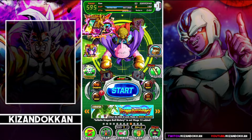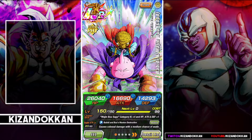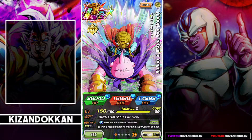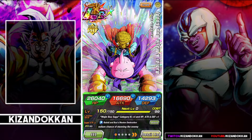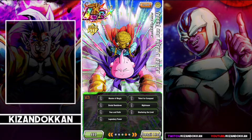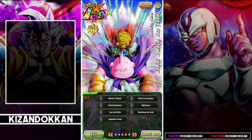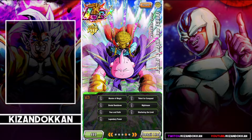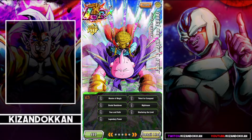Yes, boys and welcome back to another video of that Dokkan Battle goodness. In this video today, we will be looking at the Bobbidi and Boo LR Rainbow to see how they are doing. I just got this guy SA20 and I want to see how he's doing. Disclaimer: we have got this boy at level 1 links because I want to see what he can do at base to see if I want to link level him in the future. Not everyone's going to link level 10 everything — not everyone has the time. So I'd like to get some showcases at link level 1.